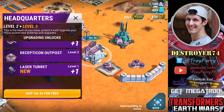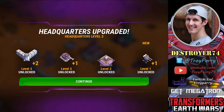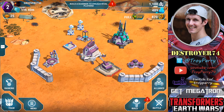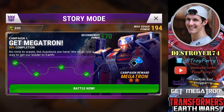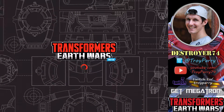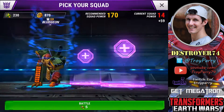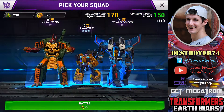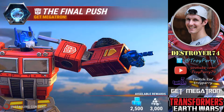So now we're just left with one more campaign mission and we get to unlock Megatron — he will be our first special class bot. The reward here is 2,500 energon and 3,000 alloy. Still working with three bot slots here. We'll go with Bludgeon in the first slot as always, followed by Swindle, and Thundercracker the air troop to build him up a bit more. So this is the final push.